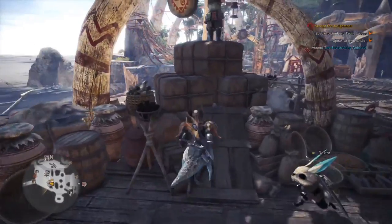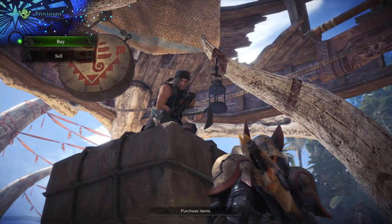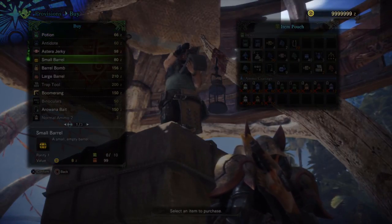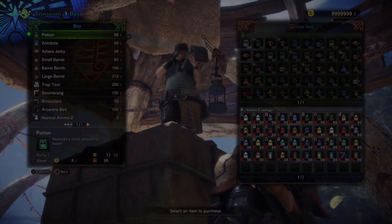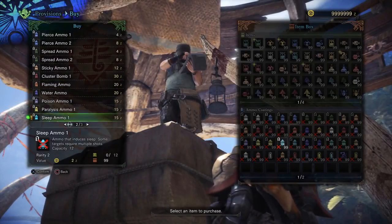Now you will see that I've headed into the game, and you will see that I have unlimited money and unlimited resource points, as well as 99 items in my storage box — and I also have all the resources. So do this at your own risk. This is living proof — you see it right here on the screen. You have everything. This is not fake. And as I said, don't use this online.